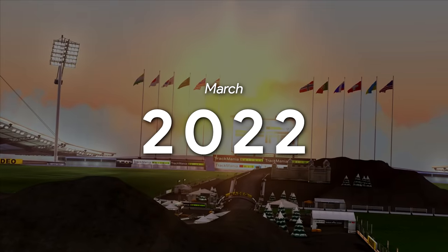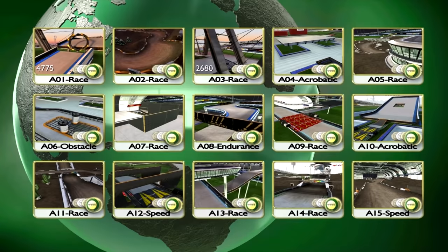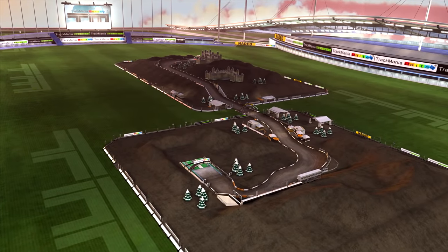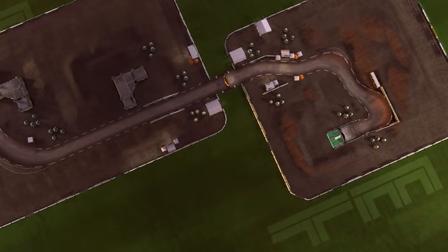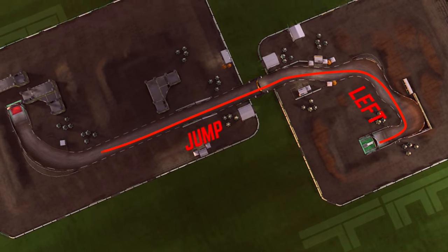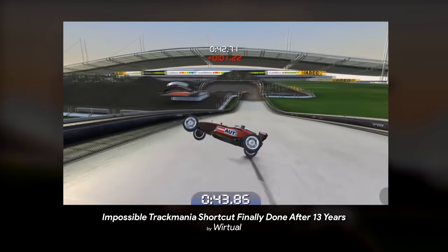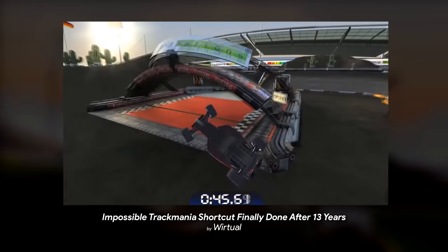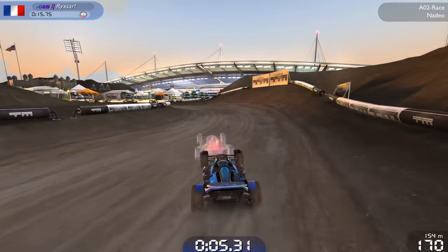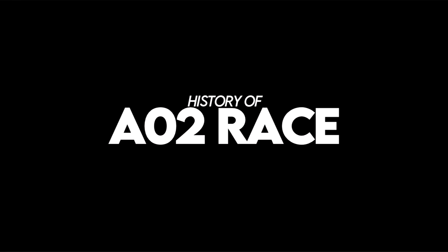In March of 2022, a Trackmania player made an unbelievable discovery — a brand new shortcut on the official track AO2 Race. One of the most simple courses in Trackmania Nations Forever, this entire track can be completed in 15 seconds, and it's made up of a left turn, a big jump, and a right turn into the finish. Looking at all the incredible shortcuts Trackmania players have done over the years, it was shocking that one had gone unnoticed on a map as basic as this one, hiding in plain sight for 14 years. This is the story of AO2 Race.